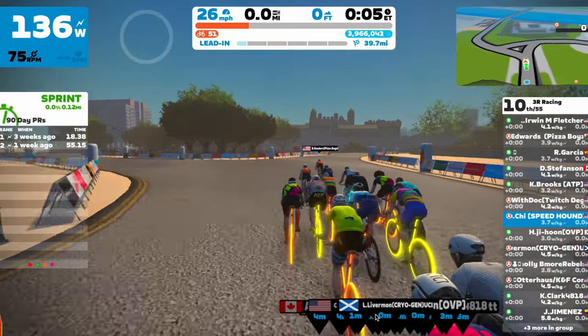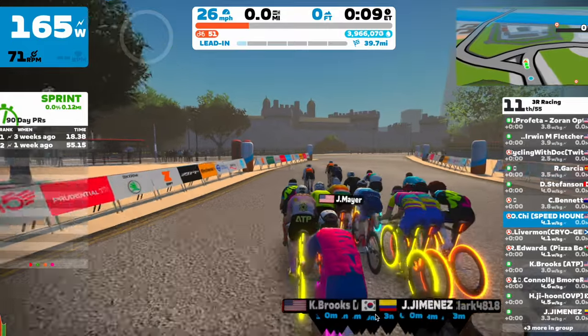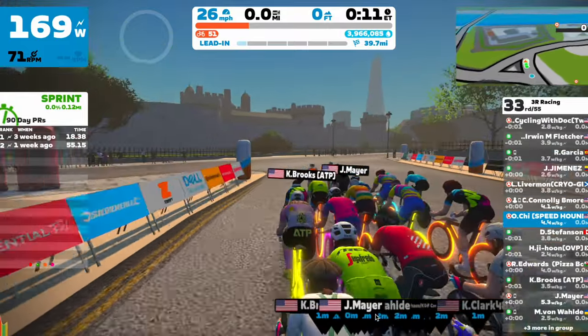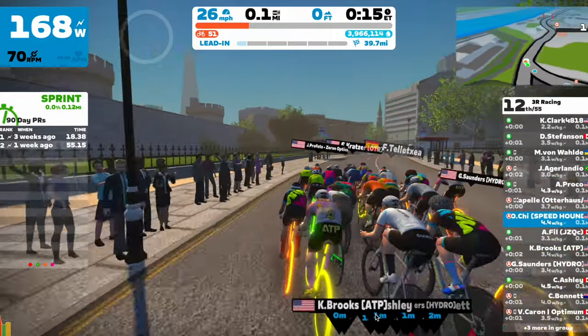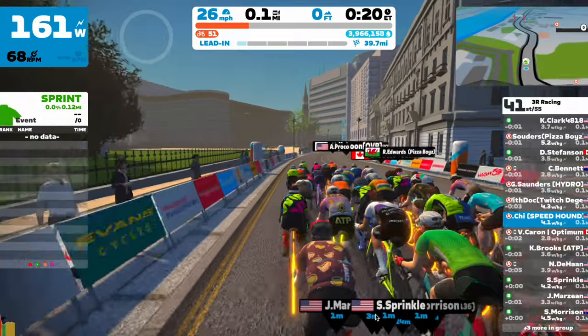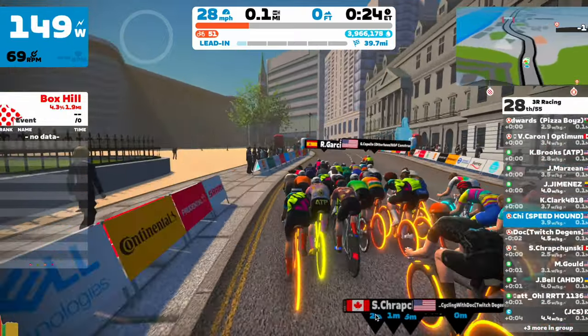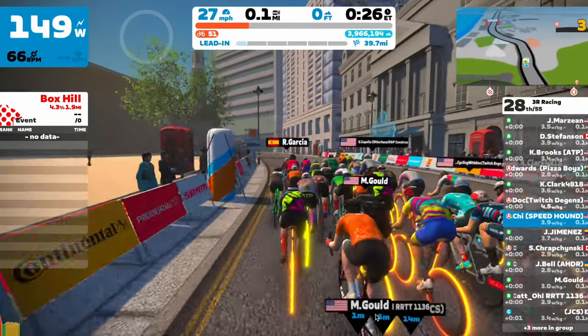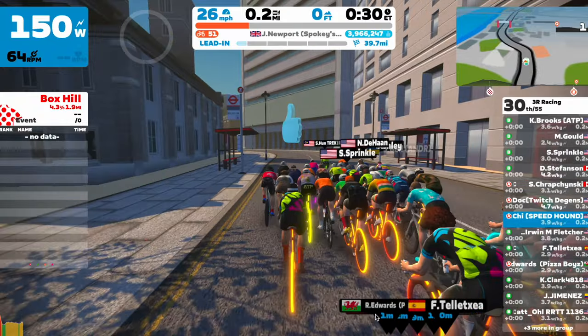This course is going to be two laps of Greater London Flat — 29 kilometers or 18 miles, with 151 meters of elevation gain or 500 feet. It's a very flat course. Since it is a team time trial, there are not going to be any primes or segments available, but there are going to be power-ups available in this race, which is different from what they've done previously.